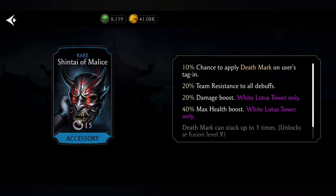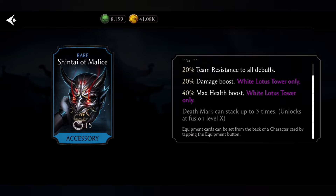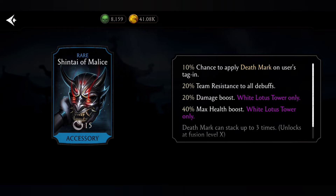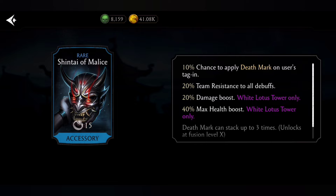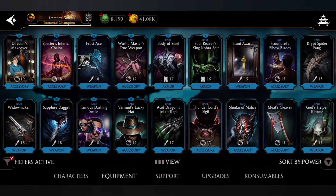Number 10: Shintai of Malice. There is a 10% chance to apply death mark on tagging, and 20% team resistance to all debuffs. Death mark can stack up to 3 times. This gear is from the White Lotus Tower and will go up to 30% team resistance to all debuffs at higher fusion — quite useful and insane, which is why it's on this list.